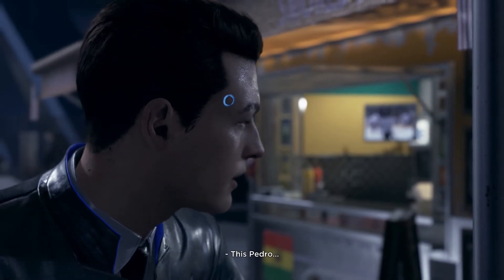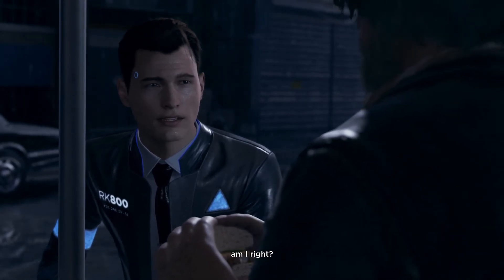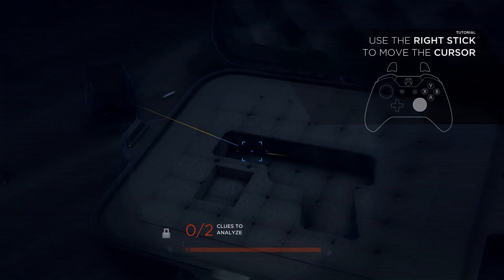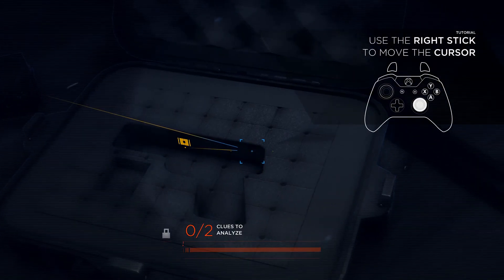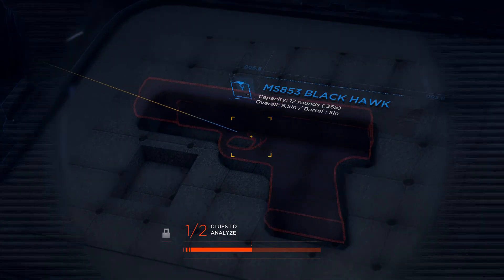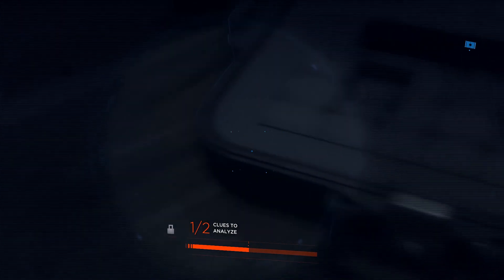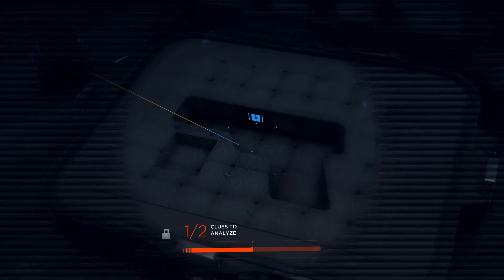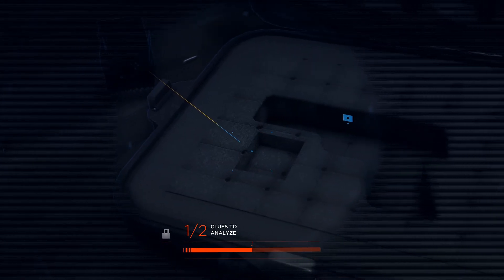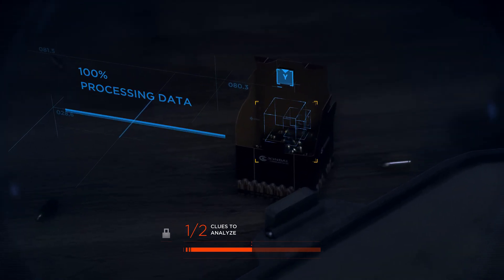If you've played anything from Quantic Dream before, you know exactly what to expect with the graphics and gameplay. It has similar gameplay styles to the Telltale games, so if you've played or enjoyed those, you're going to be right at home here. The cocktail we'll be crafting today is a play on a New York Sour, which is a variation of a traditional sour — basically invented to stop pirates from getting scurvy.